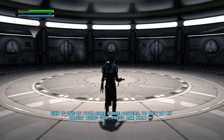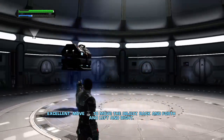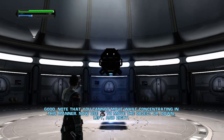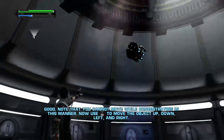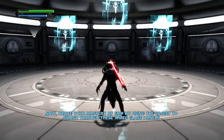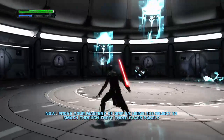Grip is one of your core force powers. To pick up an object using grip, press and hold the grip button. Move the left stick to move the object back and forth and left and right. Note that you cannot move while concentrating in this manner. Now use the right stick to move the object up, down, left, and right. Now prove your mastery of grip by using the object to smash through these three glass panels. Well, let's see if I can do it. Well, I got one.